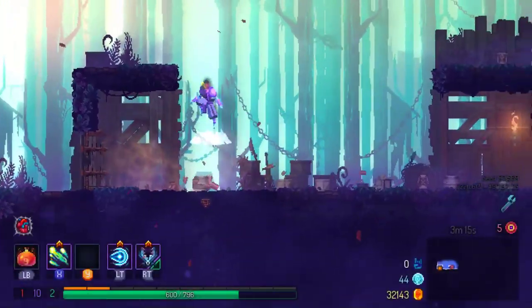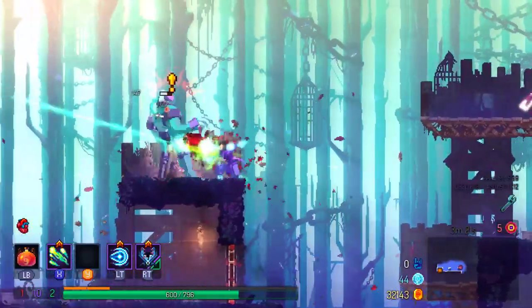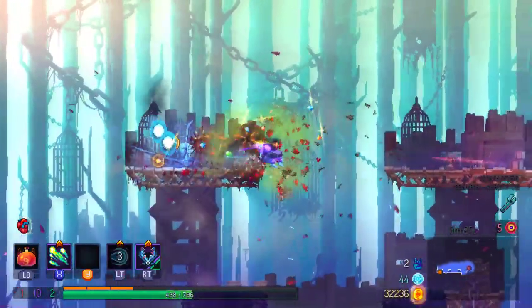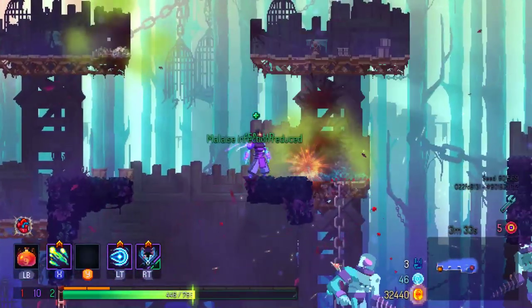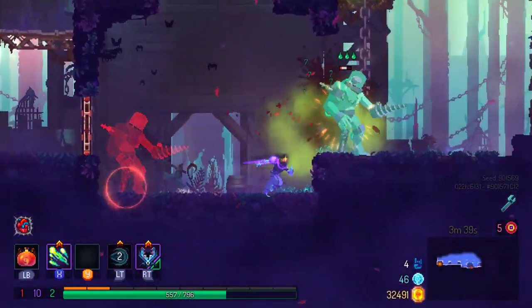One boss cell means you at least beat the game once. Once you get the key, all you've got to do is get down to the Graveyard and then you open up the passage there — you then have it opened from any of the other places you can access.